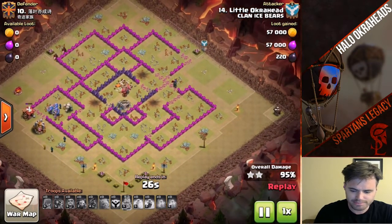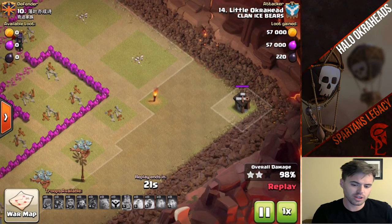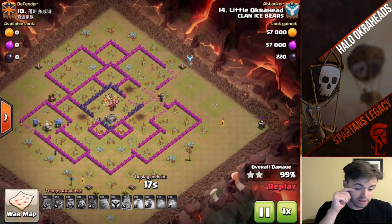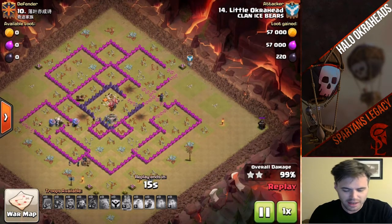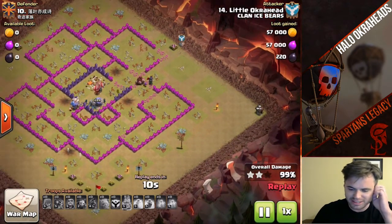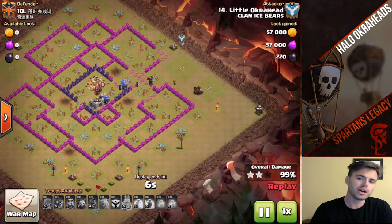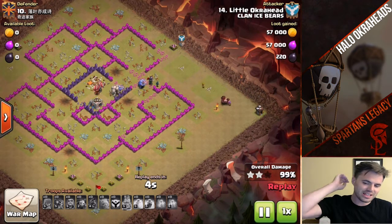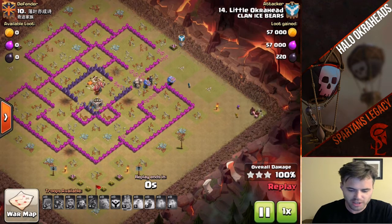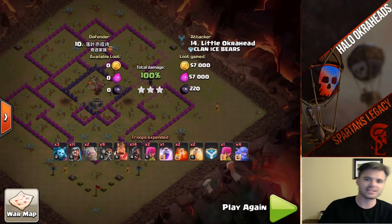The only mistake I made — make sure you put Archers or Minions on the Builder Huts in the corners. I've seen so many time fails that way. That was my only mistake in this attack. Otherwise everything went according to plan. I still have about 50 seconds left — that's why Town Hall 8 time fails are very hard to do. Bring those Wall Breakers, they're totally worth it to break inside the base.